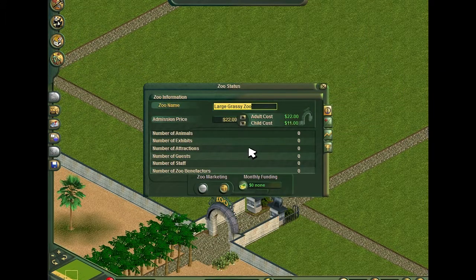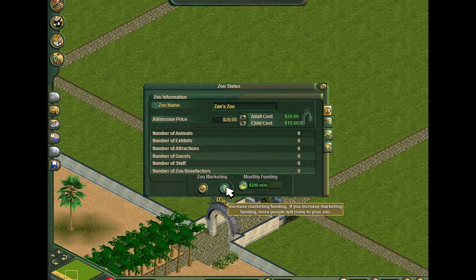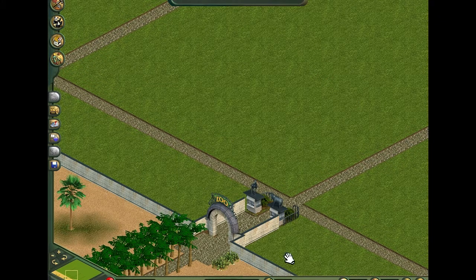Name the zoo... ZanZoo. I'm bad at naming things, okay? Here we go. Let's lower the admission price starting off — I want people to like my zoo. So, 20 bucks. I'm not stingy. I'll make funding easy. Without further ado, let's start time.